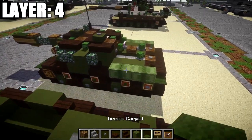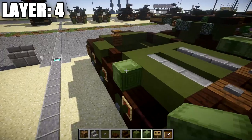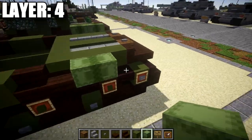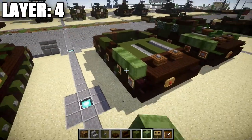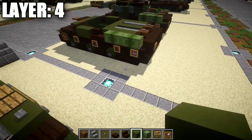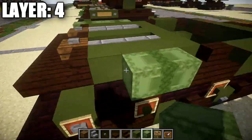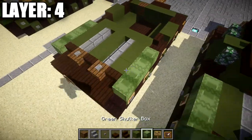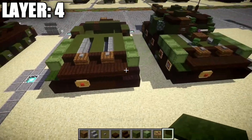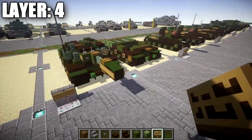Now take shulker boxes and place one here facing so the bottom faces toward the back, then place another one off it to create a shape for the external fuel tanks. Do the same right here — make sure they're facing each other to look more uniform and connected. Repeat on the other side as well. Then grab green carpet and place it on the two nether brick stairs sticking out on the ends. Once you have all that finished, that's going to do it for layer three — let's move on to layer four.